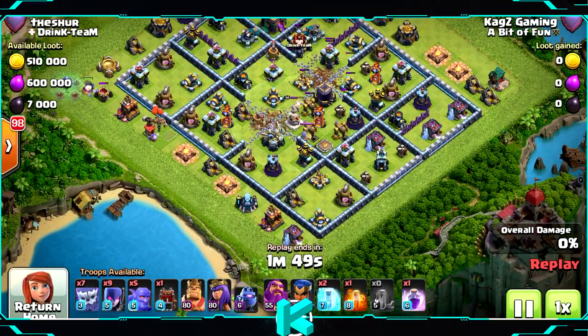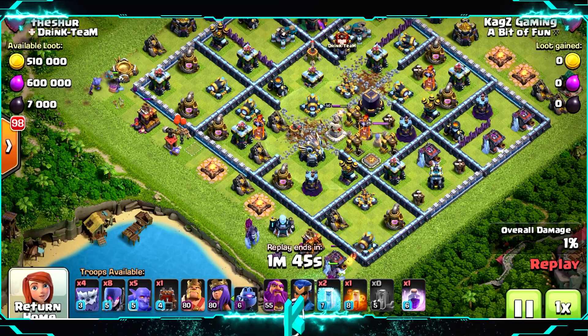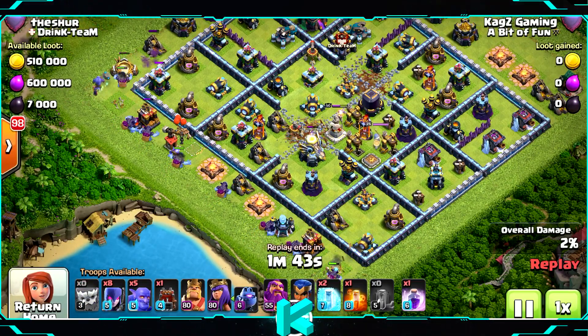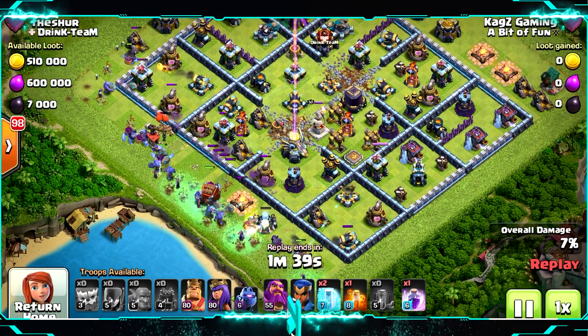Now you can see everything is reachable — they can attack all the base if they go inside. Starting from the left side: Yetis, Log Launcher, Bowlers, and the Witches.